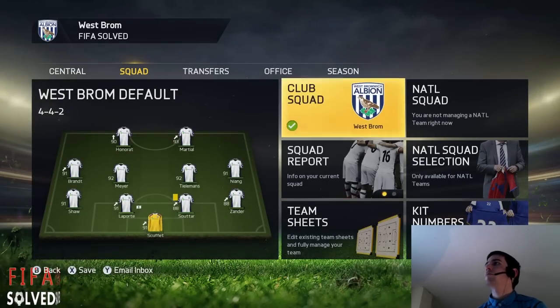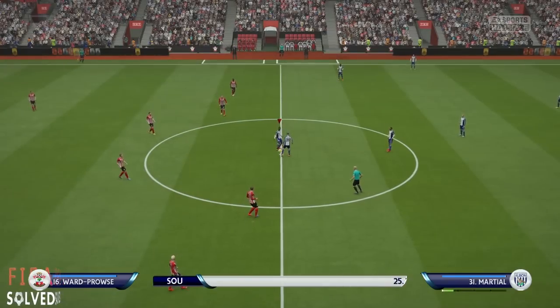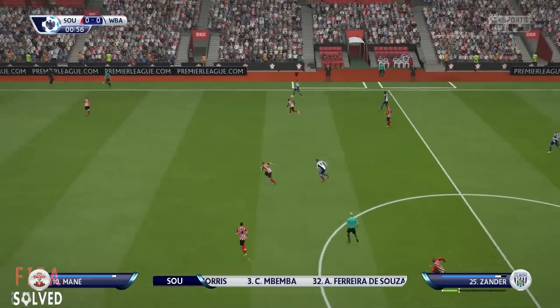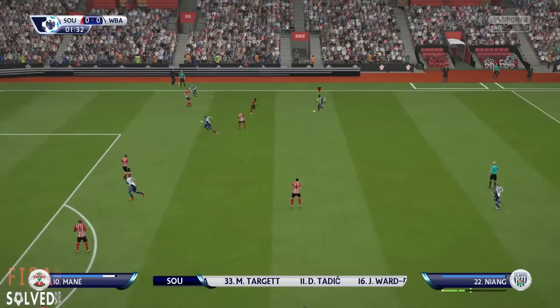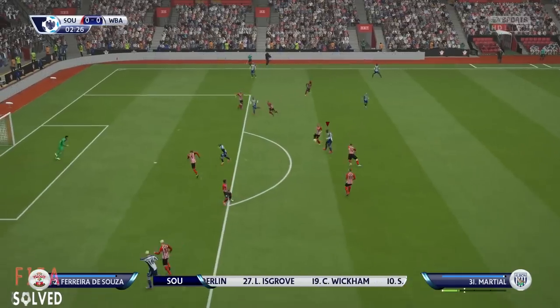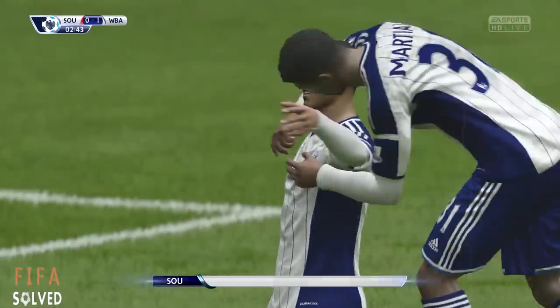That's the squad I'm going to use. We've played a five-minute game on world class instead of legendary mode — because I want some goals, and world class is still competitive. And bang — it's one nil already! This is how tank this team is. I think it's Youri Tielemans — Marshall got the assist. Yes, it is Tielemans! There we go — it delivers goals. You don't want a nil-nil, and it could be a nil-nil on legendary mode.